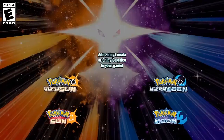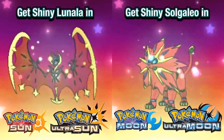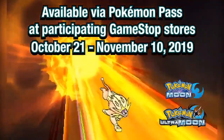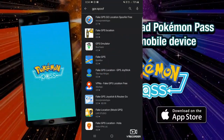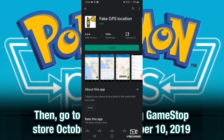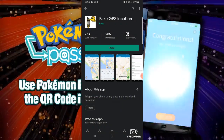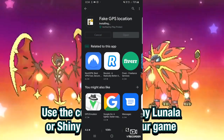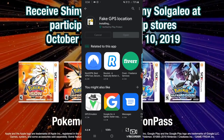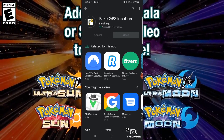Pokemon Pass is not available in most countries, so if you happen to be in a country where it's not available, you might want to create another Gmail account and say you're from the US, where you can download the app on Google Play. Once you've gotten Pokemon Pass, you're going to need a GPS spoof app. I like to use Fake GPS — it's easy to use and I can delete it off my phone after. I do not recommend opening Pokemon Go while using this app because you could get banned.